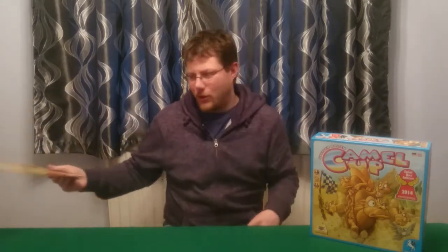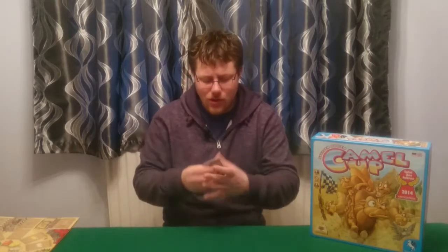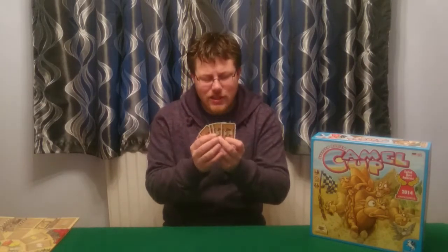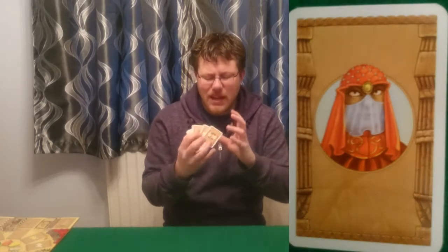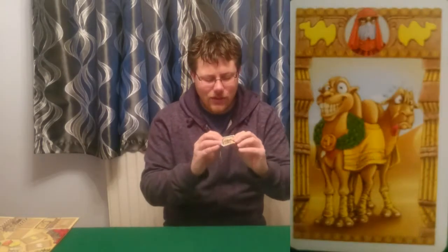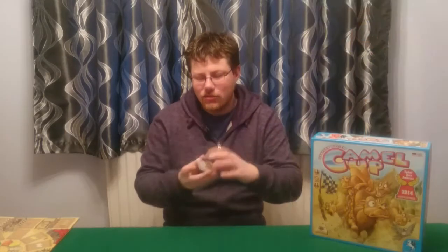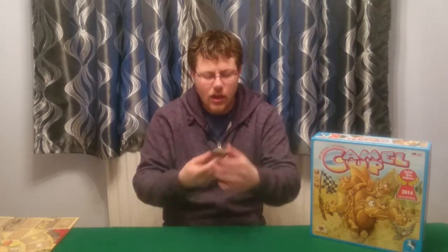That artwork carries through on all the cards. The pictures of the characters are kind of dull — not much there. But then you flip these cards over and you've got an unhappy camel and a happy camel, and it's just really nice. That whole theme of jokiness is going through all the artwork, on everything.